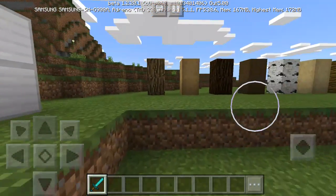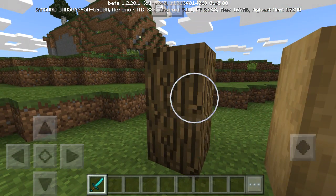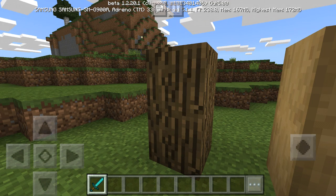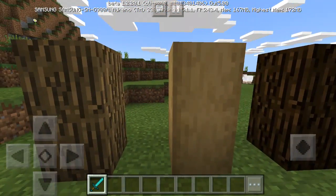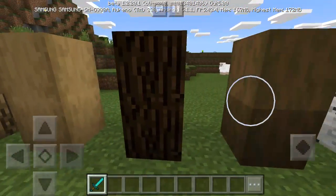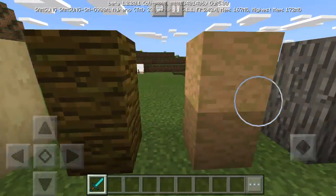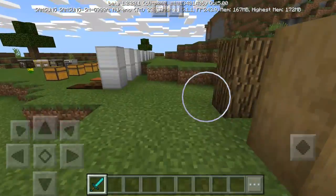The first thing I want to mention is that this is a regular oak wood, which has been in Minecraft for a very long time. And this right here is a stripped version of oak wood. Pretty much all of the stripped versions of these woods are available, so that is actually a cool new feature.